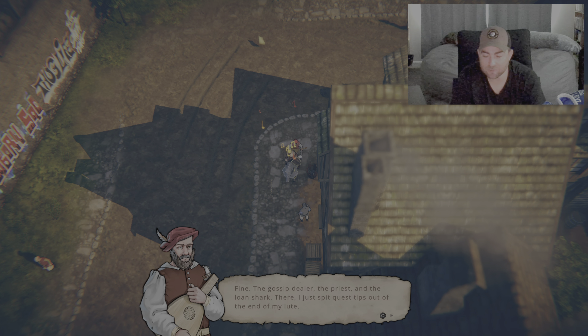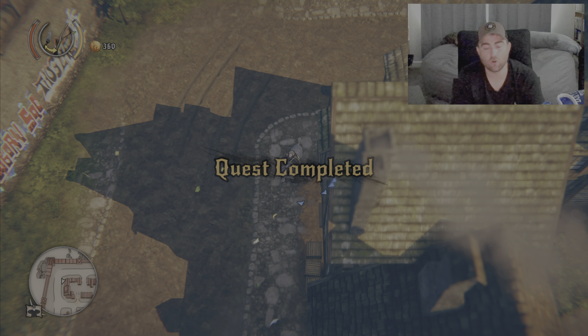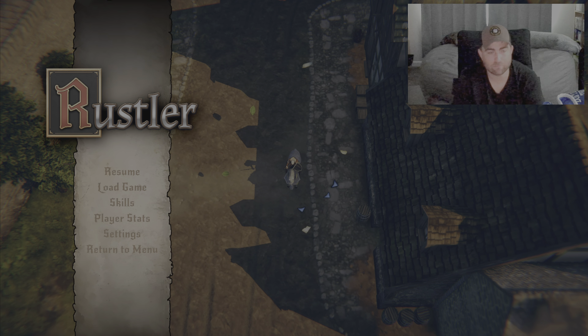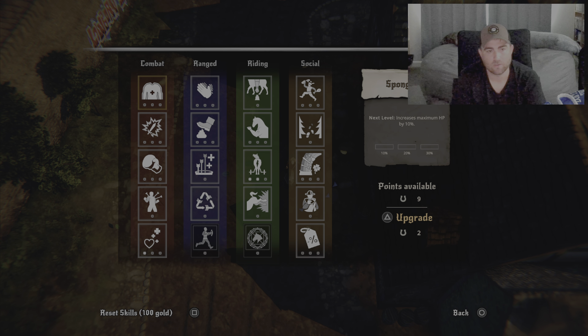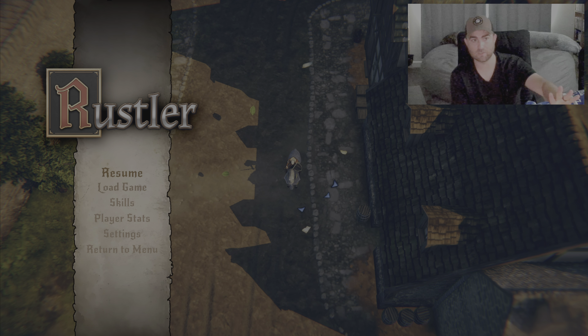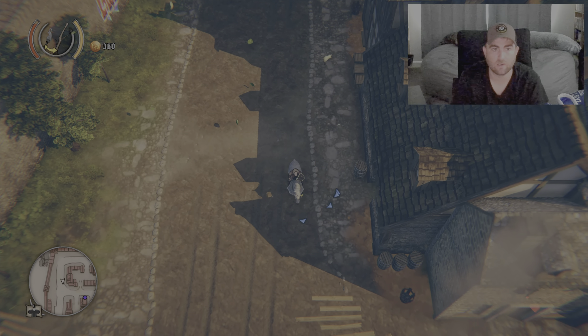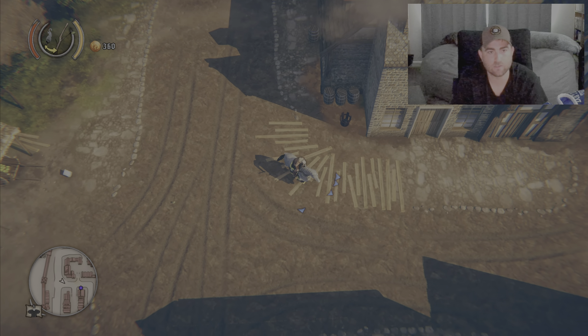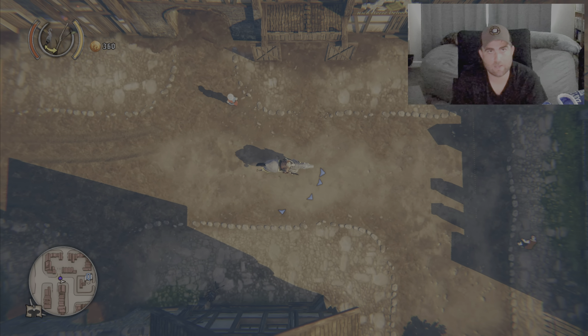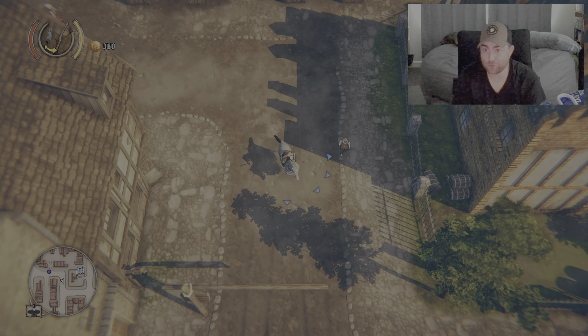Gameplay and story — this is another one where gameplay suffers because of performance. The gameplay loop is a ton of fetch quests: go over here, do that, kill this many people in this time frame. There is a skill tree which is really neat — I like that whole thing — and I'll talk more about that in a bit.